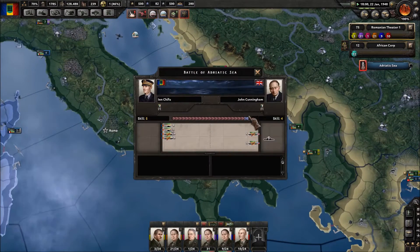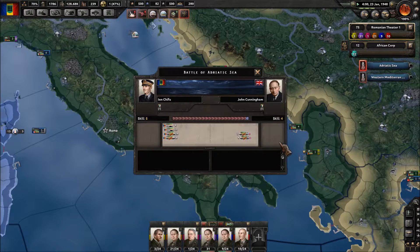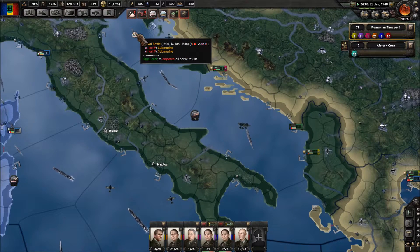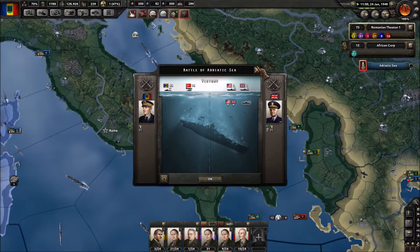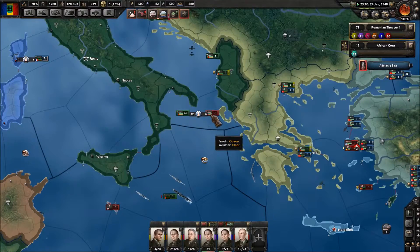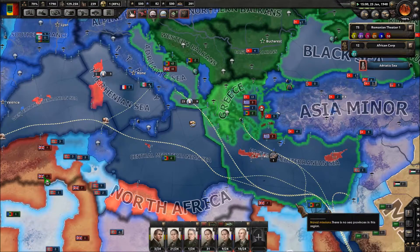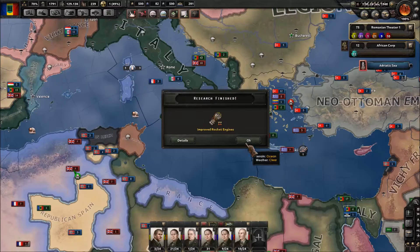We've got a big naval battle going on right here with a bunch of American and British subs — we should be winning this. They lost 18 subs out of this. Fantastic, that's awesome. So he's going to continue down here and keep hunting these subs wherever he can. What does that do for our naval supremacy? The Adriatic is showing green right now, so that's good.